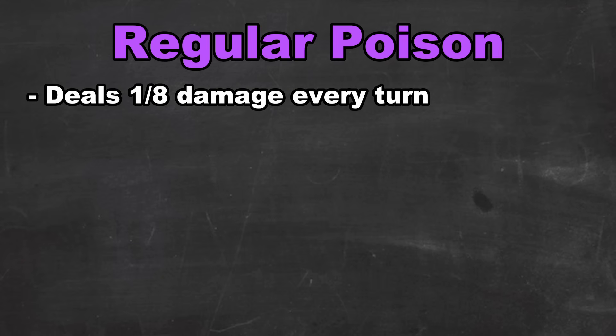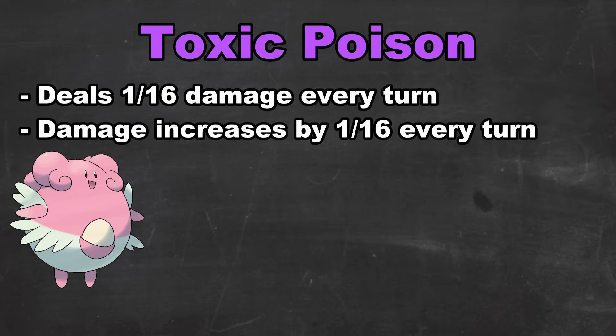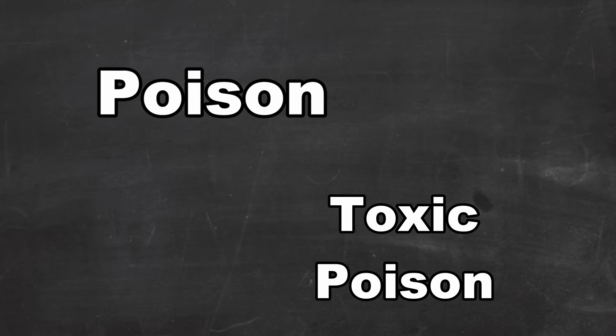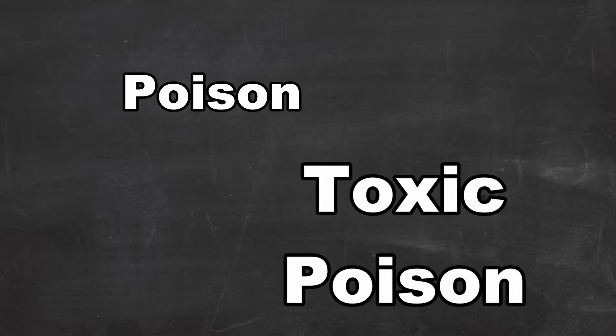Toxic Poison deals a set amount of damage per turn, meaning it's very good for getting rid of things like Leftovers, or just applying chip to a Pokemon that doesn't heal. Toxic Poison is far more popular — every turn it increases the amount of damage it deals to the target, making it very good in long, drawn-out battles and one of the pillars of stall alongside Regenerator and Unaware. Generally, if you're looking to just weaken a Pokemon but aren't invested in outlasting them, you'll just want generic Poison; but if you're actively trying to make your opponent die the slowest death possible, you'd go for Toxic Poison.